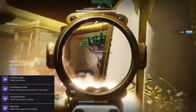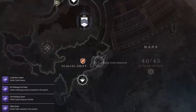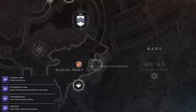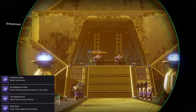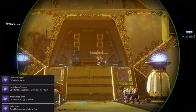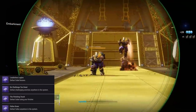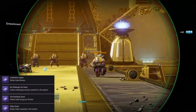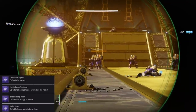First off, we have Defeat Cabal Bosses. You do not have to do Cabal Strikes — simply go to Mars, go to the Glacial Drift, go to that one lost sector, kill that boss three times over, and you've got this bounty completed. Next up, we have Defeat Challenging Enemies Anywhere in the System. What I do is go to the Leviathan Raid and kill all of the yellow bars right out front. I will then go back out into orbit, come right back in, and rinse and repeat. By the time you do two runs, when you go to the top as if you were going to the Castellum, you will need one more yellow bar kill — just kill one of those big boys.